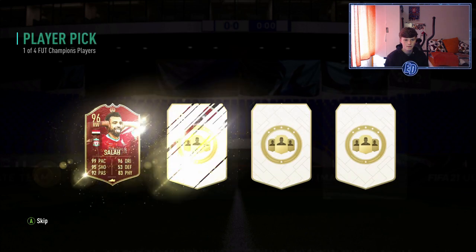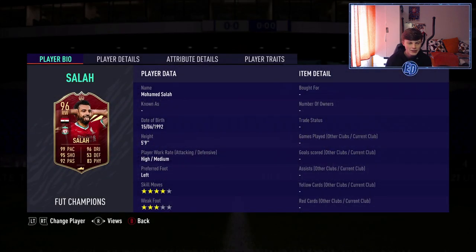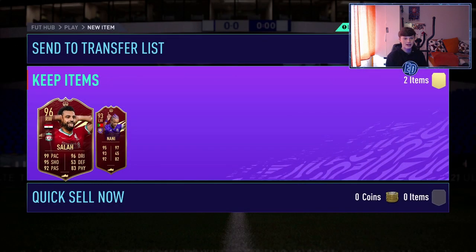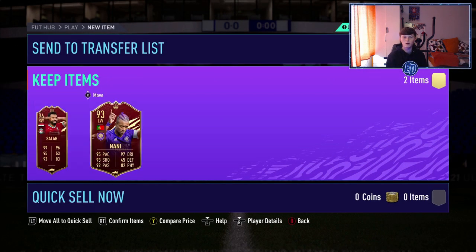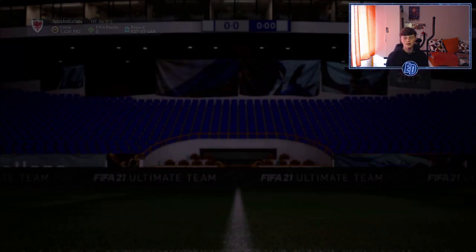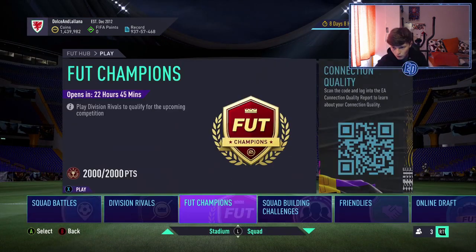Oh yes! That is very good — Salah! He's got to be worth like a million. Those are two players who could easily make my team. We're obviously going to take Salah. Look at the rest of the pick — it's so bad in comparison. Those are two insane red picks. I'll send them to the club.